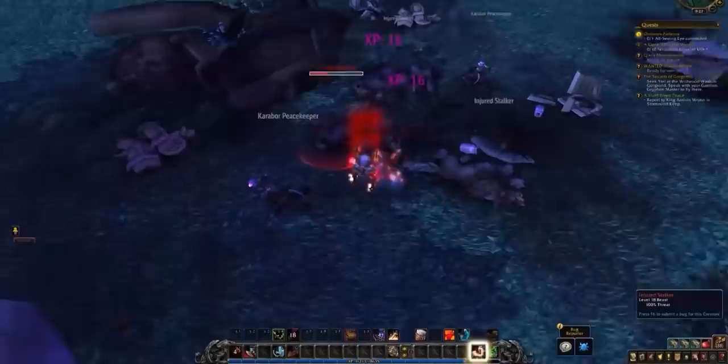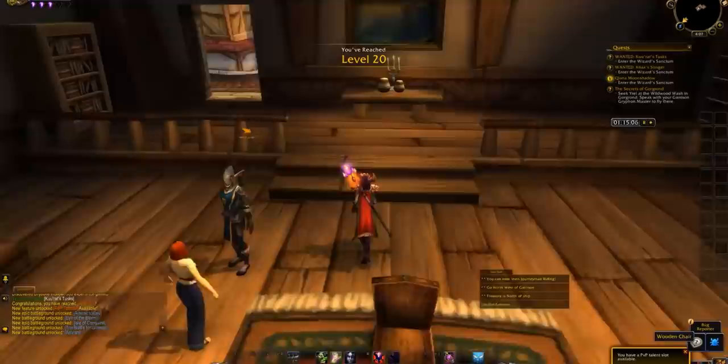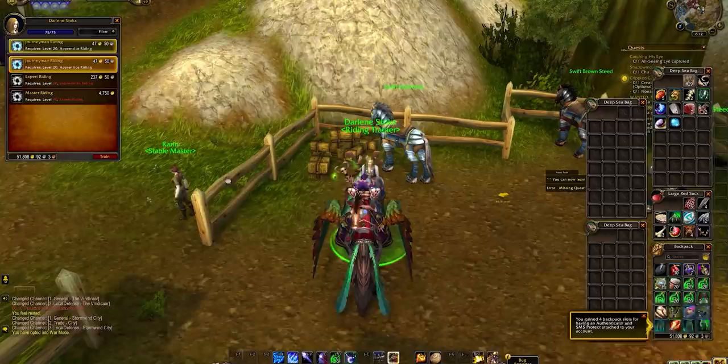Leatrix Plus is another add-on you should get — activate its junk selling, auto-repairing, cutscene skipping, and fast looting features. Fast loot is lightning-fast and worth getting. Finally, turn on War Mode: it's a 10–30% XP bonus worth the risk of PvP. War Mode is available from level 20 onwards, so when you go back to get your fast ground mount, also flip on War Mode for that XP boost.